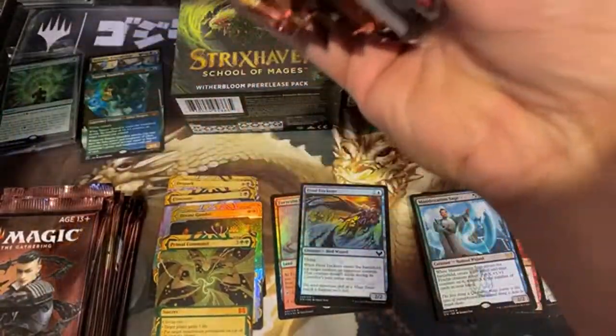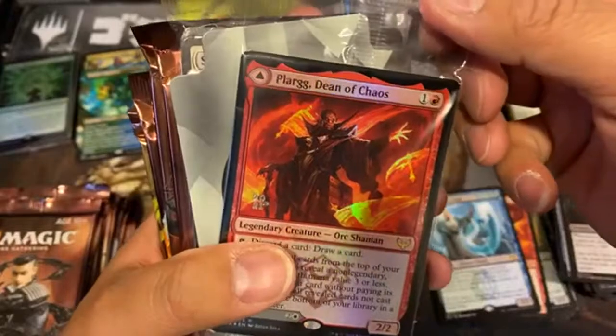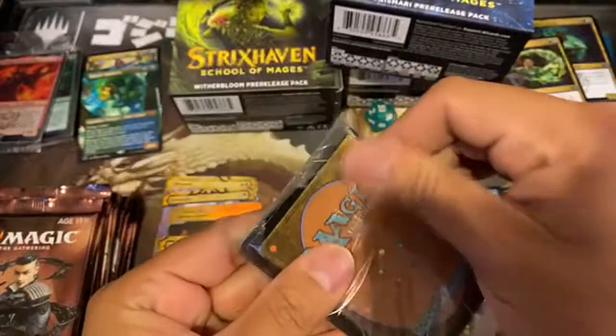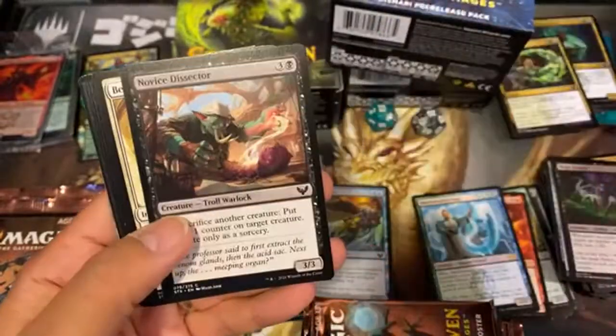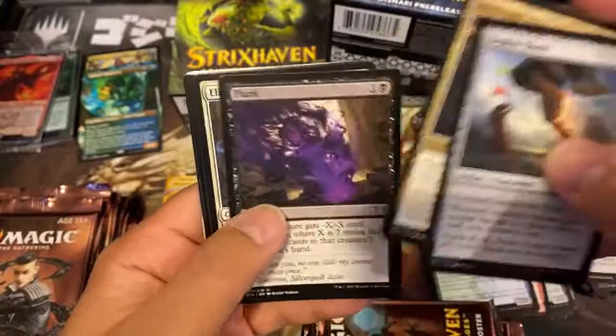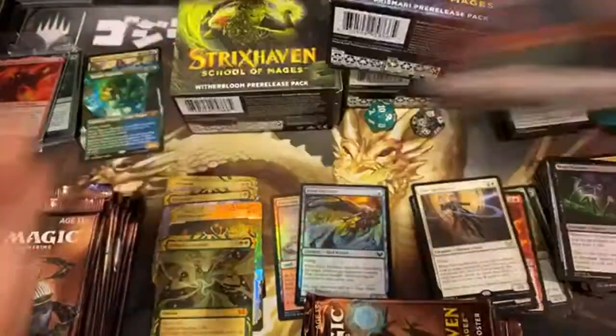Let's go with Silverquill. I don't know if there's any difference other than maybe the promo pack out of the pre-release. Inside is just a little poster thingamajig, our promo card — Plargg Dean of Chaos. Divider, promo pack. I believe it is maybe themed to the school that it's from. Yeah, look at black and white — it is. Elite Spellbinder, and they gave you three tokens.